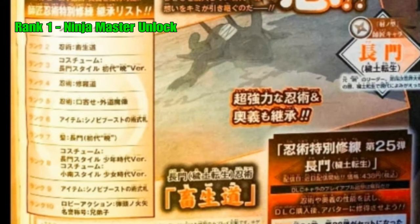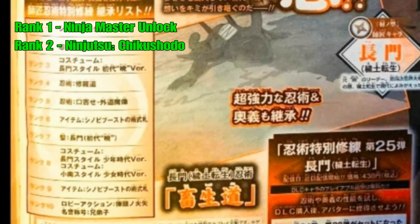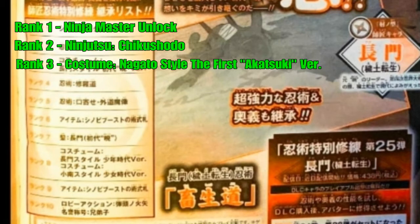The first reward is the Ninja Master Unlock, which is just like the other DLCs. The second one is the ninjutsu called Chikuhodo, which I'm pretty sure is the jutsu being used in the scan — I'll talk about that more in another video. The third one is Nagato style, the first Katsuki version costume. The fourth reward is ninjutsu Shourodo.